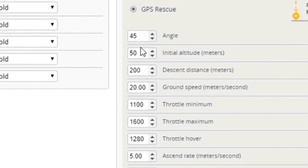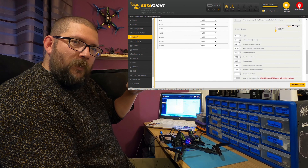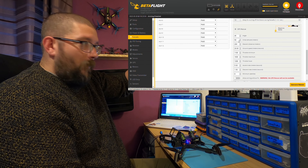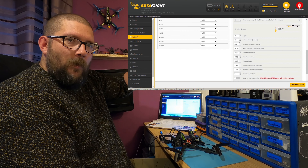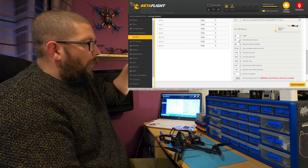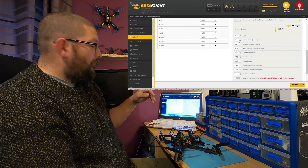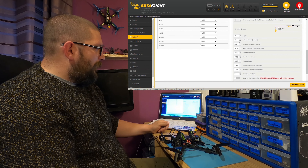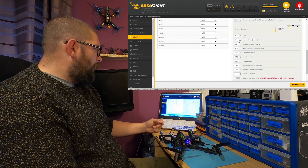Your initial altitude is the altitude that when you trigger GPS Rescue, your quad will actually ascend to before it comes home to you. Now if you're in an area where you've actually gone above that height to get over an obstacle while you've been flying, your quad will actually go to the highest you've flown during that flight. I'm going to leave mine at about 50 metres, because where I plan to do this test there's nothing there — it's just an open field.